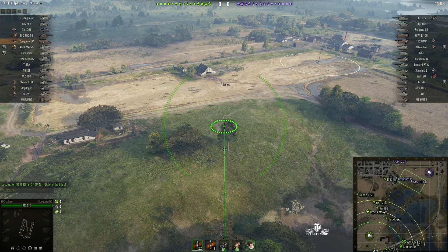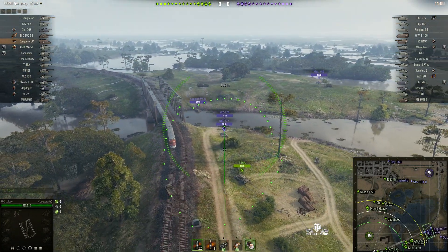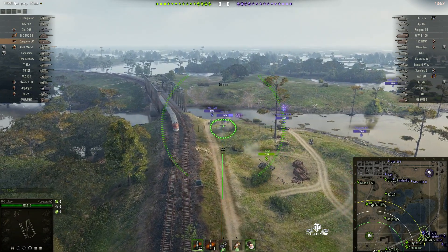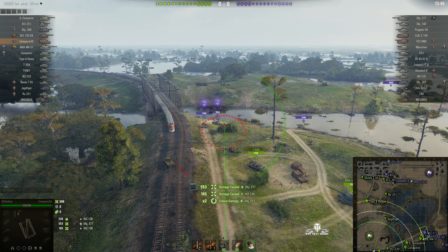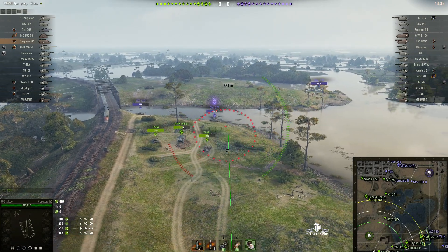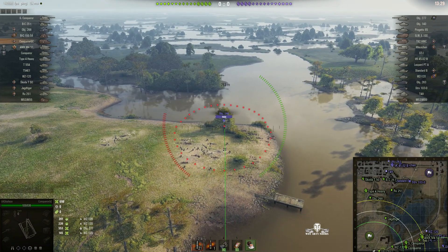We're lining up a shot but we can't see him at the moment. We're dialed in and an enemy's turned up at the dip — it's the bridge but most people call it the dip. They're bunching together, which is rather nice of them because it means we'll get extra hit points when we fire at them. Round's out! Good hit! 553 hit points off the Object 277, 145 off the WYSI 120. Bad news for the enemy because one of them was permanently stunned.